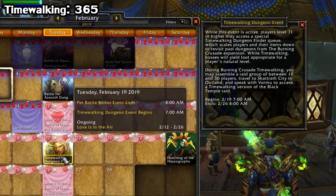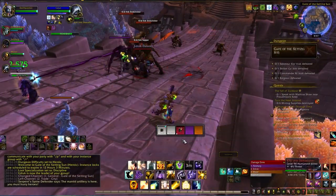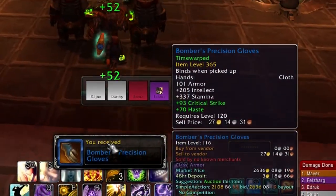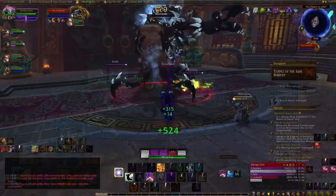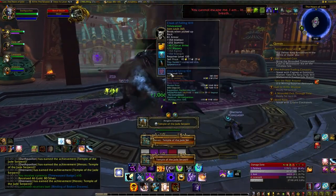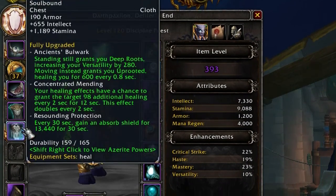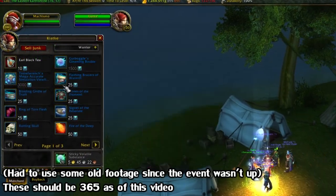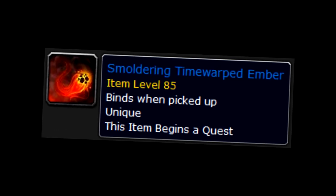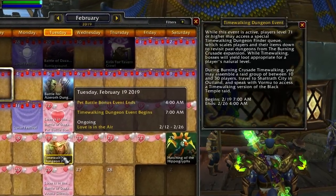Since I mentioned TimeWalking, I may as well cover that quickly. When this is active, you can run old dungeons from past expansions and be rewarded with some pretty good gear — as of this video it's 365 i-level, which is great because you don't even need a minimum i-level to queue since your i-level is scaled down inside. These are probably the most bang for your buck for the initial gearing process because they're spammable as long as the event is active. The only downside is that head, shoulder, chest, or amulet drops will be essentially useless since those are your Azerite armor slots. As an added bonus, you can buy some pieces from vendors using TimeWalked badges.